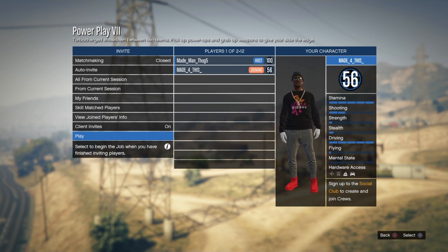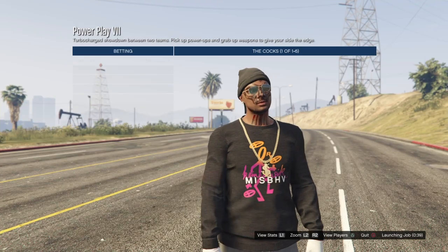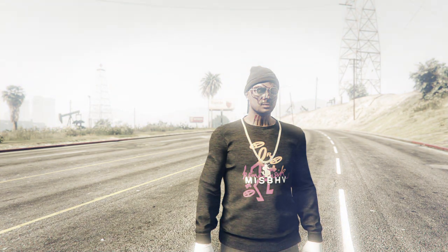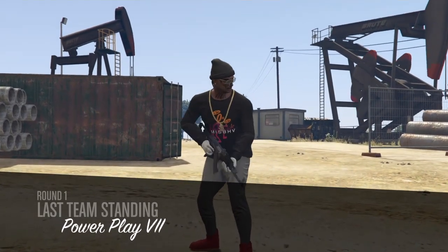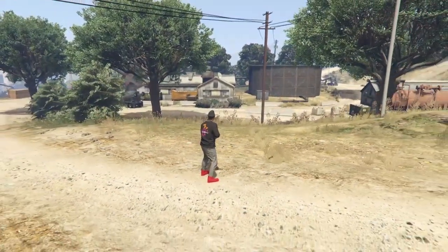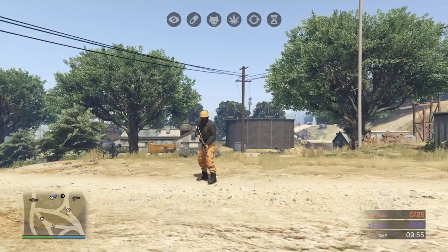You can invite up to 12 players — all of them can save these outfits, so hit up your friends and throw them an outfit or two. We both just readied up. Notice we still have our regular outfit on, but as soon as the job starts it'll give us that Last Team Standing outfit. Notice we've got our joggers and our helmet.